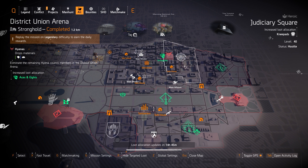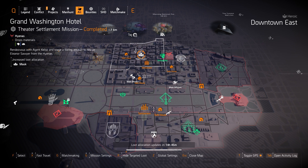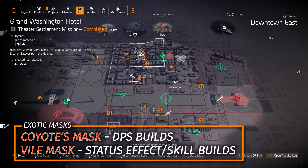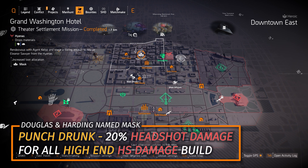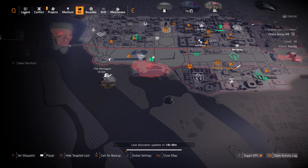The last highlight on the east side is a mask at Grand Washington Hotel. You got two exotics: the Coyote's Mask and the Vile Mask, both of which I definitely recommend. The Coyote's Mask is great for DPS builds — only one person in a 4-man group needs to wear it to get the crit hit chance and crit hit damage effects. The Vile Mask is also great — run the Demolitionist Specialization to increase the damage of the Concussion Grenade and the Vile debuff. You can also farm for the Punch Drunk Mask with 20% headshot damage baked in, and you can farm Douglas & Harding in New York City for that as well.